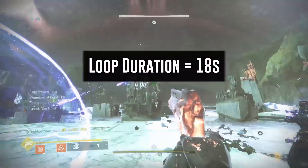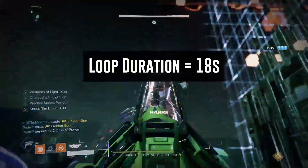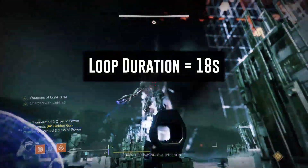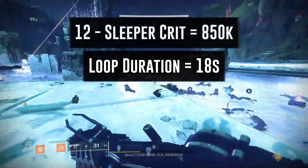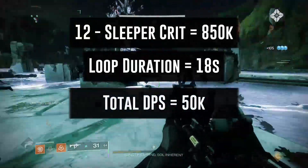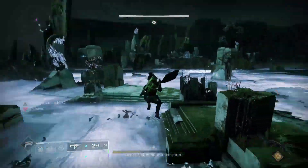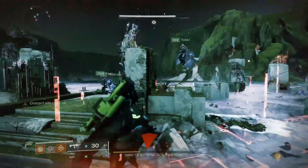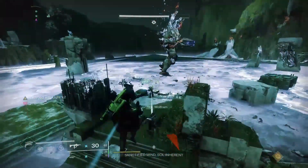This full rotation takes about 18 seconds to get off. It also has a Luna Faction well with it, and you can add Linear Fusion Loader to essentially hit the reload speed cap. Total damage for the 12 Sleeper shots equals about 850k on the nose. Take that over 18 seconds and you get around 50k DPS — not great, but not terrible. It's middle-of-the-road good DPS, and total damage-wise it beats out every other DPS combo.